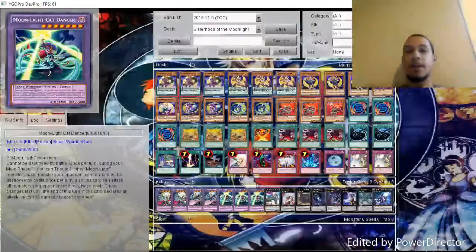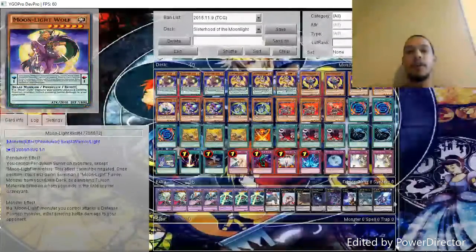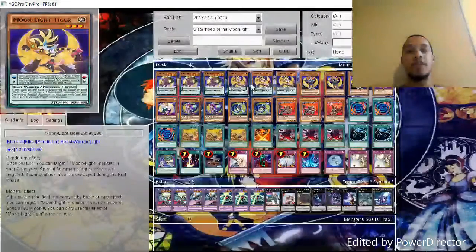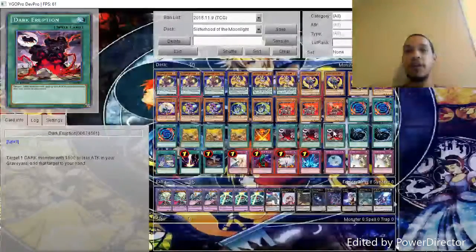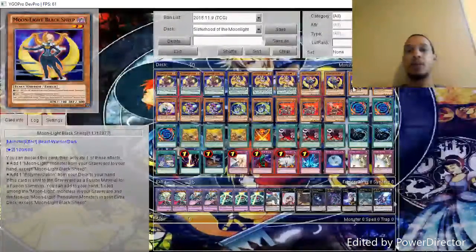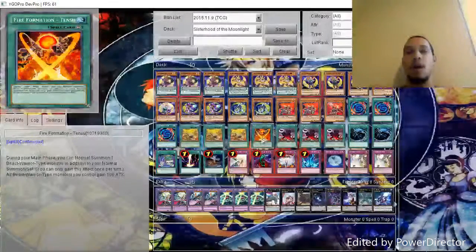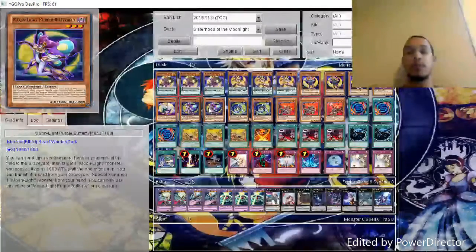Another thing I think this deck does very well is recurring resources from your graveyard. A number of these cards say 'get stuff from the graveyard,' which is great for maintaining your plays. Also, a number of these effects are not once-per-turn — so if you play two of them in the Pendulum Zones you can actually get both their effects. Black Sheep is my favorite of the monsters, also not once-per-turn, and combos very well with Dark Eruption because you can toss this for your Polymerization or get back a monster via Dark Eruption into your hand, and then use this effect again. White Rabbit has really nice combos with Tensu — if you have multiple monsters in your graveyard you can just bring this out, use Tensu's effect to get another Moonlight monster, and then do it again.